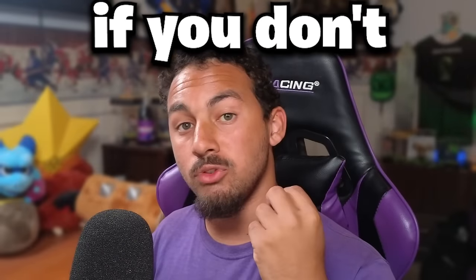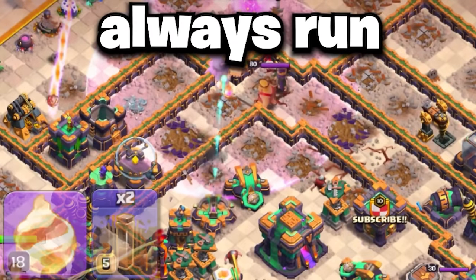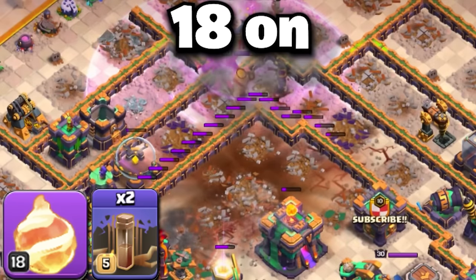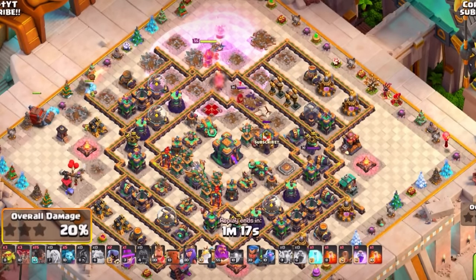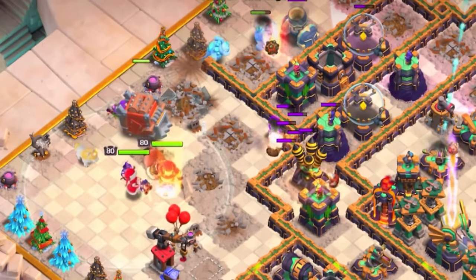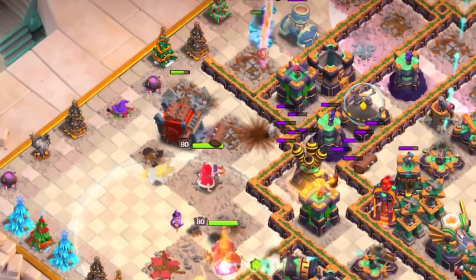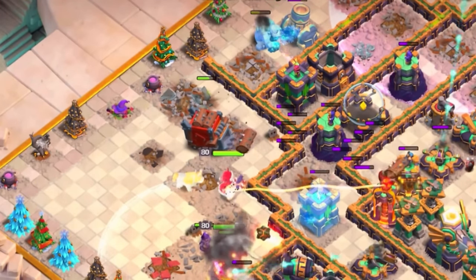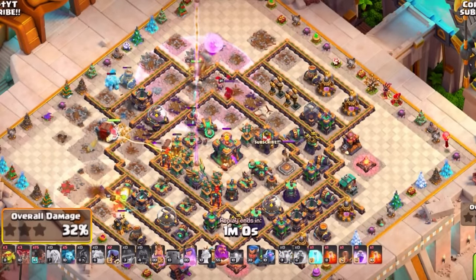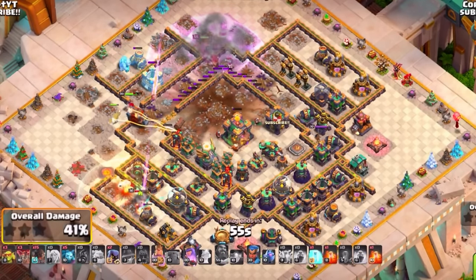Now, of course, if you don't have a max level Fireball — which most of you don't — you can always run 2 Earthquake spells with a minimum level of level 18 on that Fireball. While that Warden Walk is going on and you're setting up the Fireball, you can send in your Hero Dive. This is a massive Hero Dive paired with that Fireball — with the King, Queen, and Log Launcher looking to enter the core of the base.